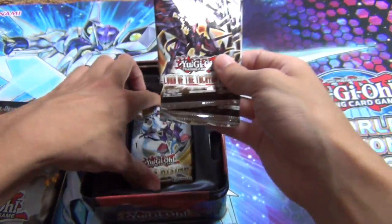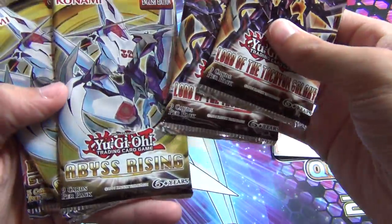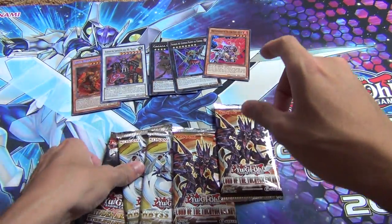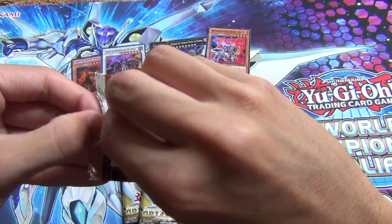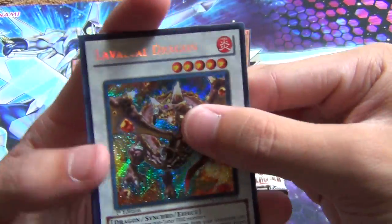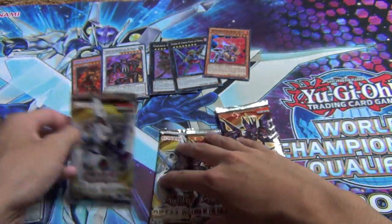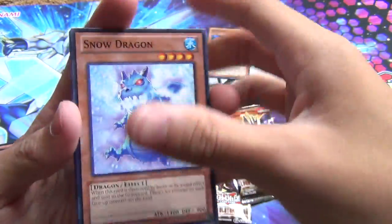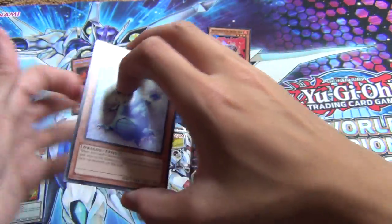So let's see what packs we got here. They keep giving us Hidden Arsenal cards in tins. So we get 2 Tachyon, 2 Abyss Rising, and Hidden Arsenal 5. I'm going to go with the worst pack first — Hidden Arsenal. I know many of these are really bad. Alright — Laval Dragon, that's not that bad. Bailon Cube, not horrible. Nothing worth a ton. Abyss Rising — Snow Dragon, Arphadetour, it's a rare, nothing special.